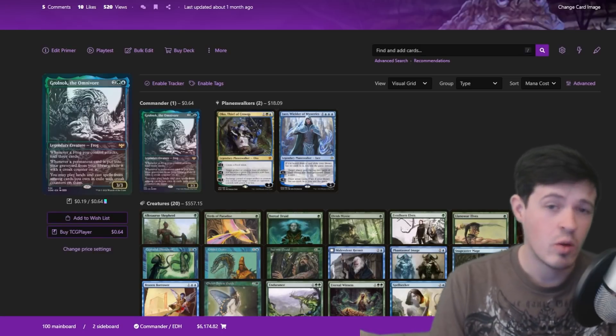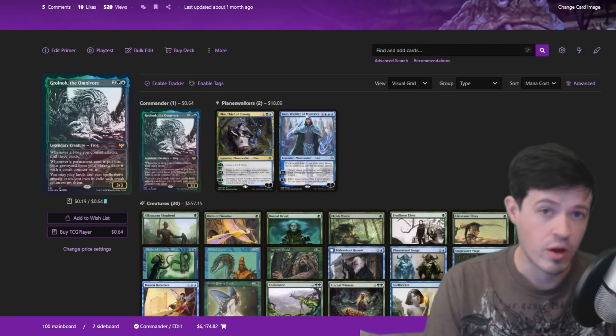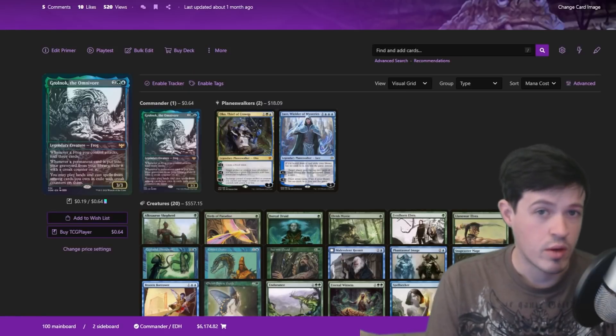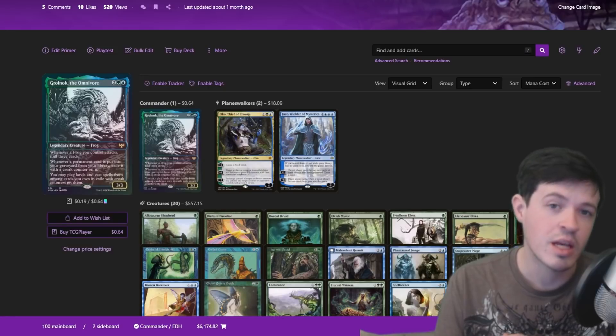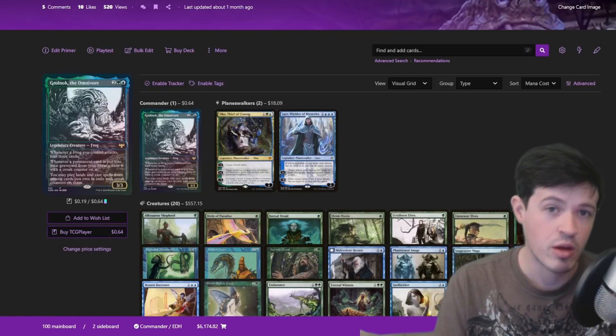It's important to note: if you have other frogs, you would mill three for each of them individually. We do not have other frogs in this deck. If you mill your library while Grolnok is on the battlefield with a source that is not Grolnok, those cards still get put into exile. So for example, if you have Hermit Druid, you can exile your entire library and all the permanents will be exiled with croak counters on them, despite not being milled with Grolnok's initial ability.